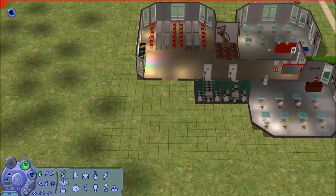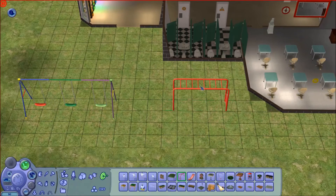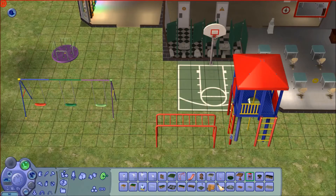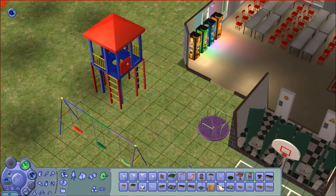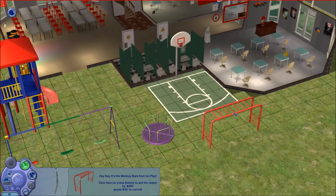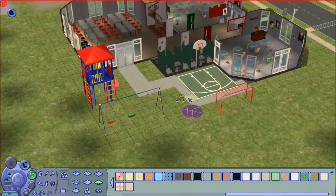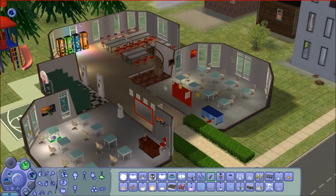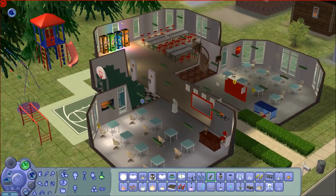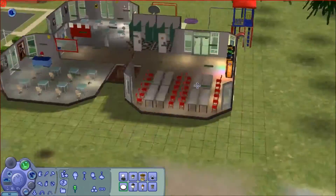Now we're going to work on the playground — we'll get our swing sets going. I didn't realize when you put swing sets it connects them together, which is kind of cool. A simple playground here; this is going to be a one-size-fits-all school with elementary and high school kids. For lighting, we have to have the boring fluorescent lights, and I'm also putting some lights underneath things. Always important.